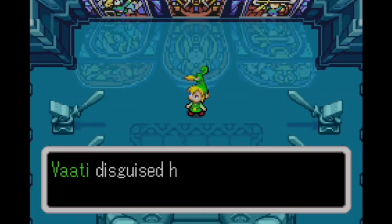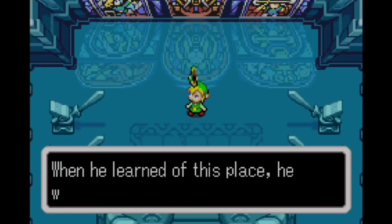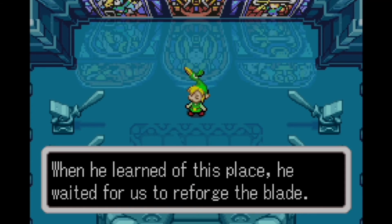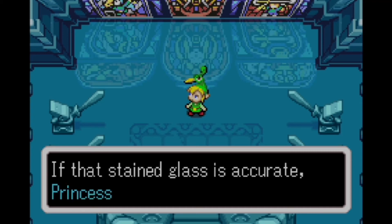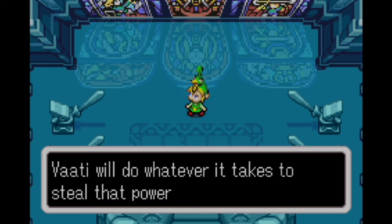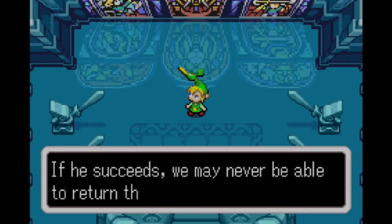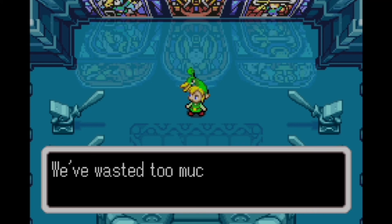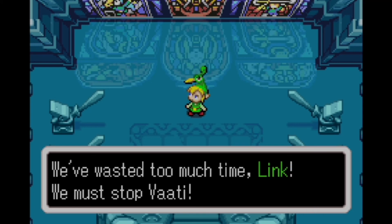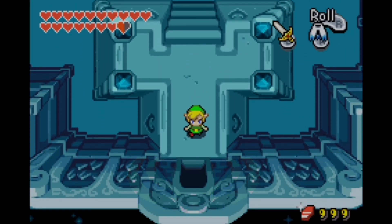Vati played this perfectly — he's a genius. He was smart by waiting for Link to forge the sword so he could learn about the Light Force. And you'd think that Link clearly learned nothing from this, because in Ocarina of Time a very similar thing happens — Ganondorf waits for Link to open the Door of Time. This version of Link did not leave any notes for the future Link to know not to do this. Now that we've got the rest of the story and Vati has found where the Light Force is, this will wrap up Part 51 of the Minish Cap. See you in the next one.